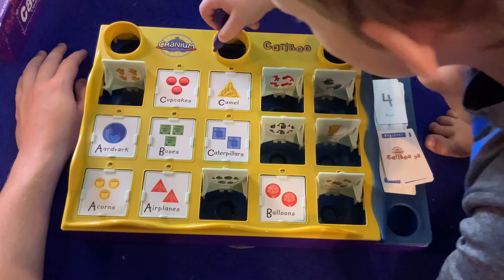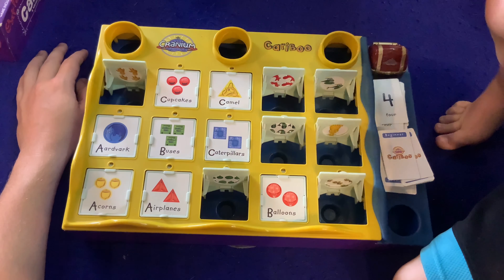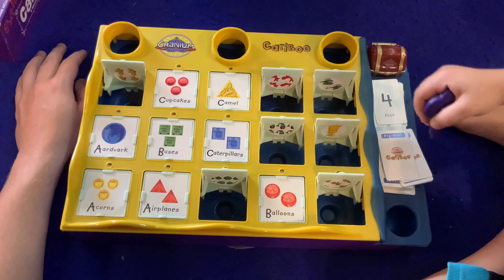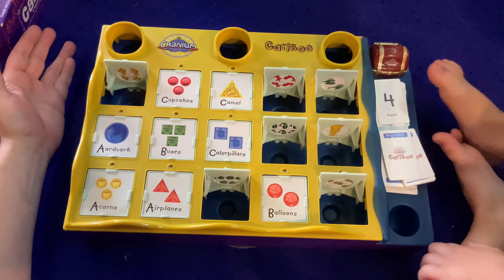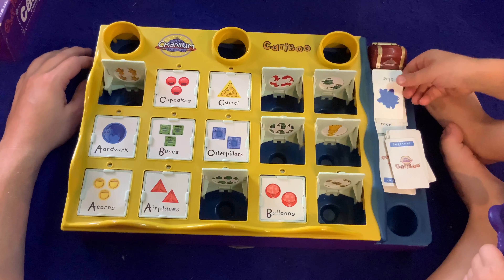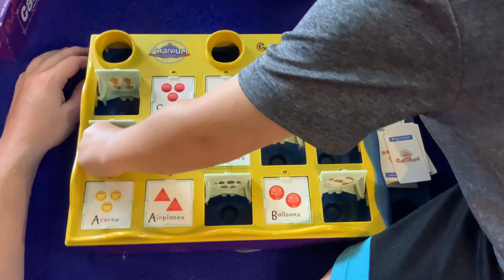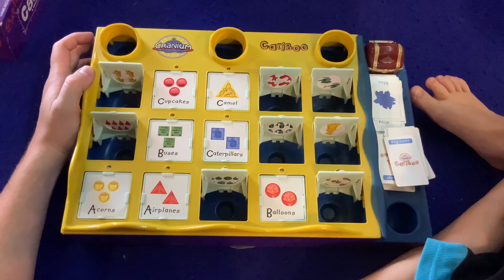I don't think any of them have four, do they? So that just means we skip that turn — bummer — and go on to the next card. Sometimes that happens in games. Blue — okay. Aardvark! Oh, is there one in there? Yeah! I'd be kind of scared if I saw a blue aardvark — I don't know if I'd be more scared or interested. Next card, good sir.